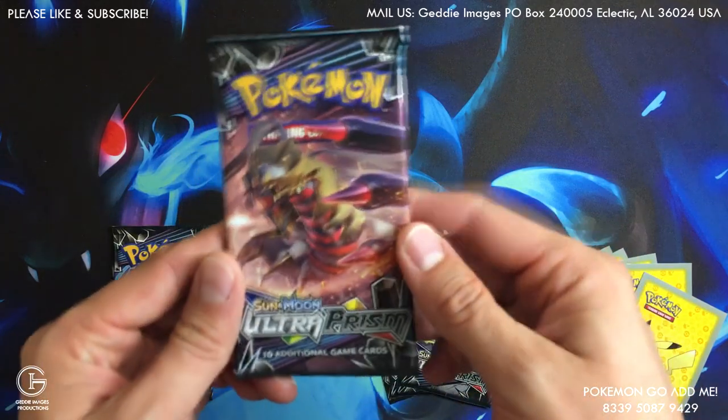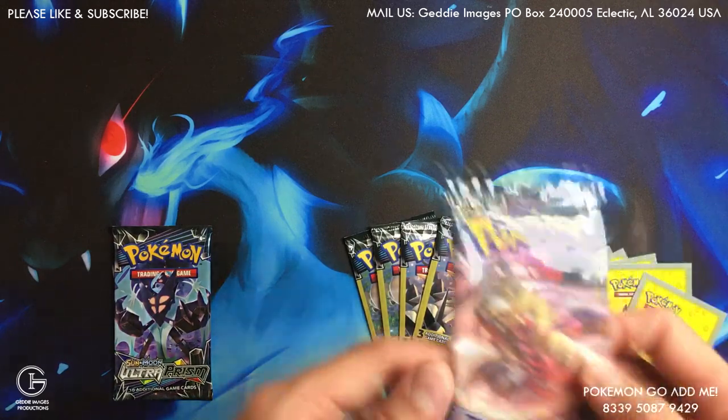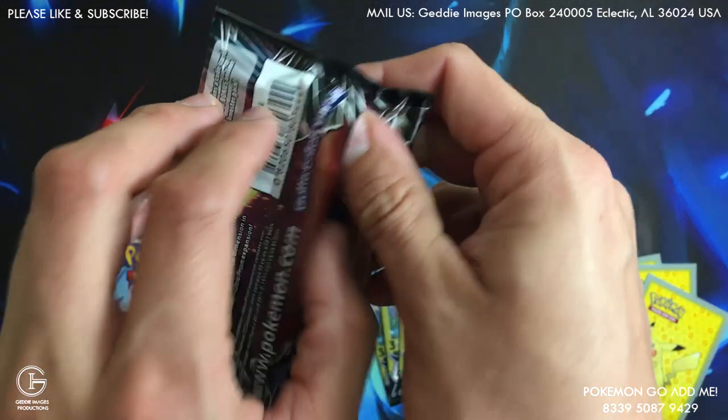Let's get into the pack a day. We're going to be going into Ultra Prism — one regular booster and four minis. Let's get into this and see what we get.